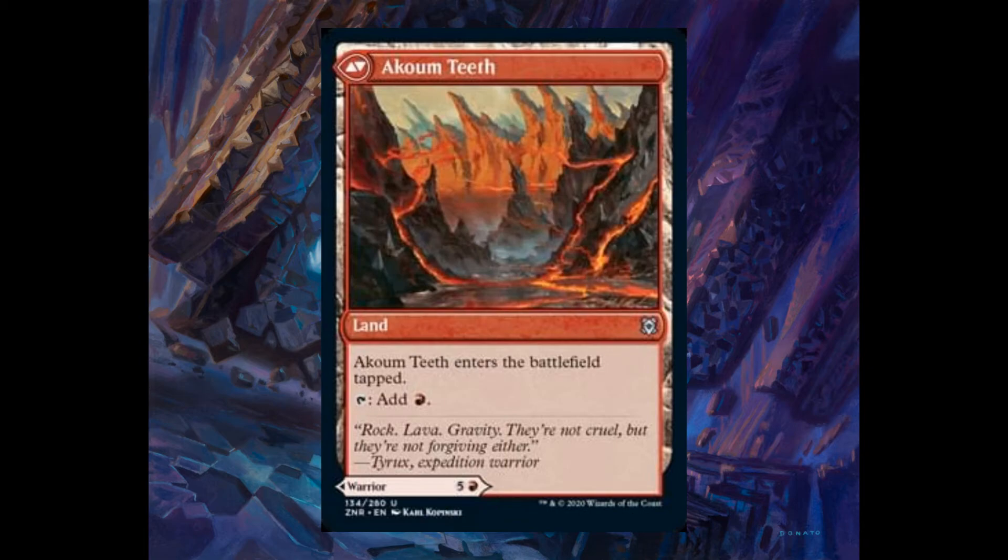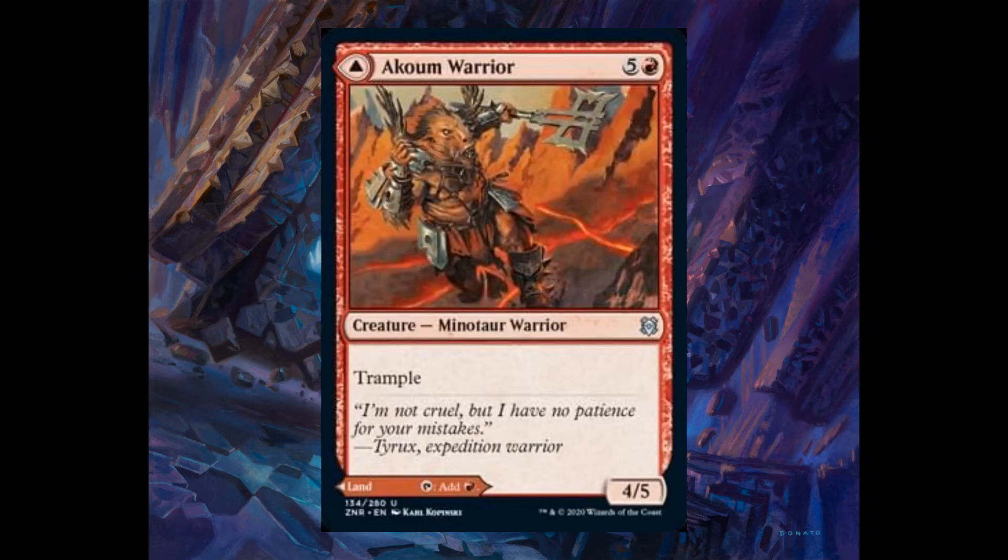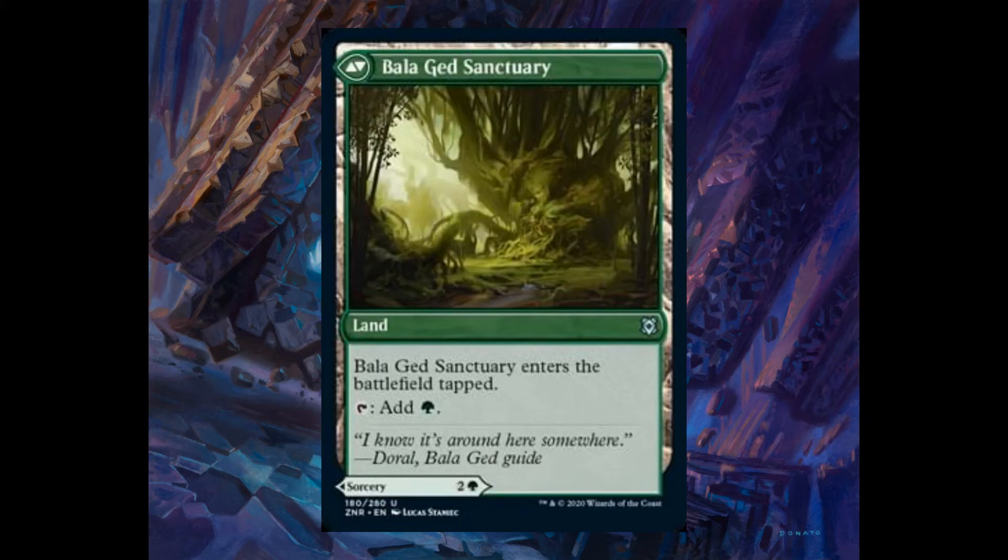Here we have one of the modal double-face cards. In this case, one side is a land and the other side is a warrior creature — a 4/5 with trample for five and one red. You can choose to play the card as a land or play it as this creature. You will find one of these cards in each booster pack.